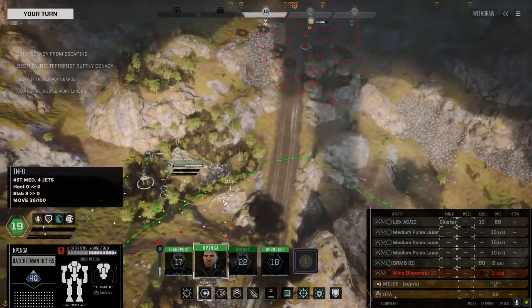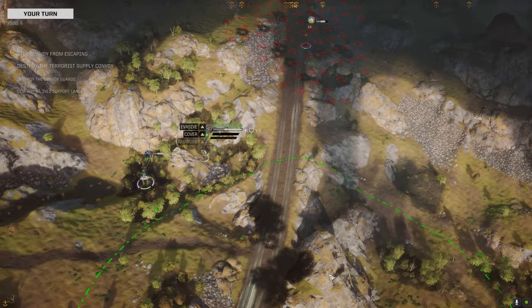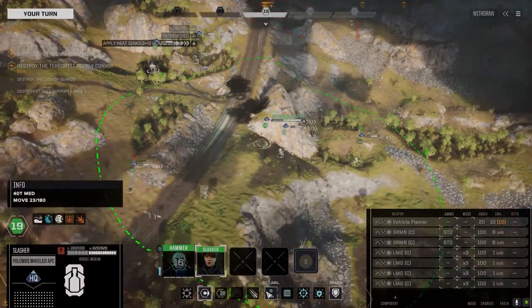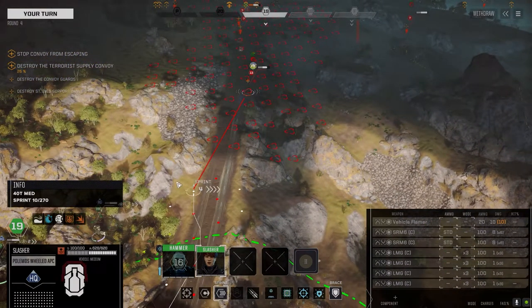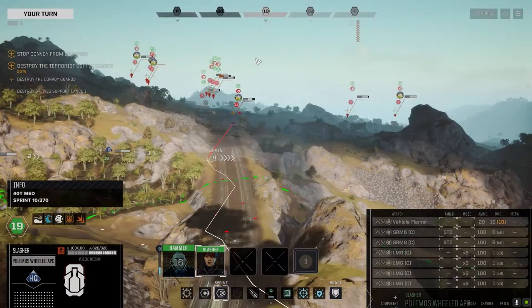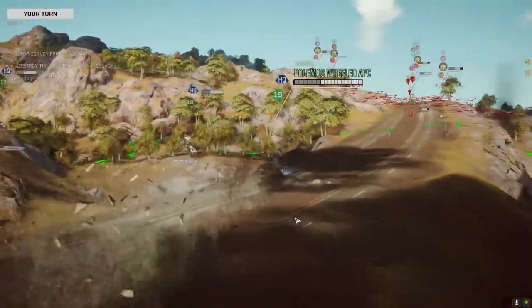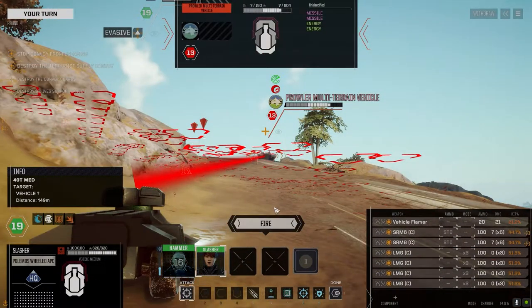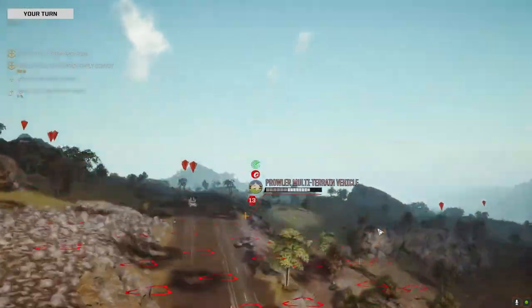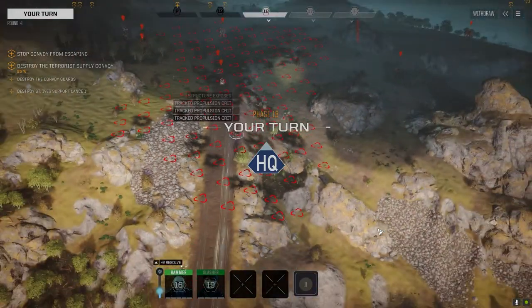We've got a nice big chunky hill here. I'm going to move into here and brace. See if we can draw them out a bit — I'm going to move up here. This thing's okay for armor and it's got good speed, so we can get out of here next turn. We're going to move in and take a pot shot at this guy — that's pretty good chances to hit. Nice — good damage. That's going to hurt.